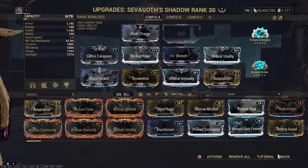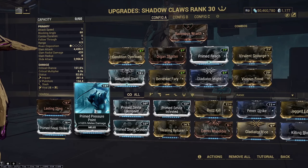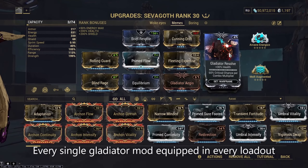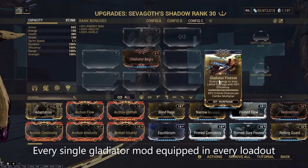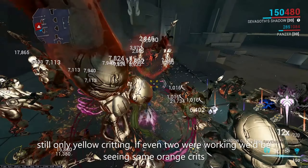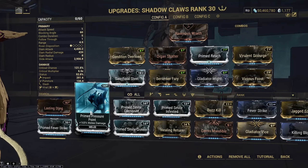Something important to note about Sevagoth's Shadow Claws: they cannot benefit from Gladiator mods' set bonus, no matter what. The wiki says the set bonus works for the Shadow Claws, but the wiki is wrong — I extensively tested this. You can put every single Gladiator mod on your main build, main melee, and Sevagoth's Shadow and Shadow Claws, and you will not get any crit chance buff from them at all. This is a huge detriment, as the Shadow Claws really don't deal that much damage, and if they could get the free crit chance, they could probably scale a bit better and increase your KPM.